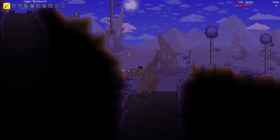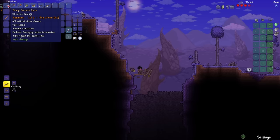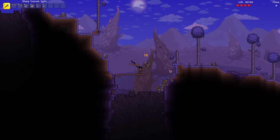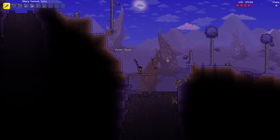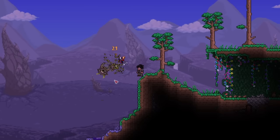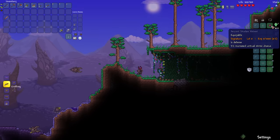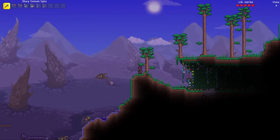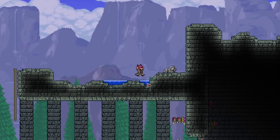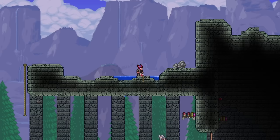We just got a Sharp Tentacle Spike — not what I was expecting, but I can definitely use this for now. I'm still going to try to find the Wooden Boomerang though, because that has a ranged attack. And then I guess I can just use this for close combat. We also got the Ancient Shadow Helmet: 6 defense plus 5% increased critical strike chance. I can say I got very lucky right at the start.